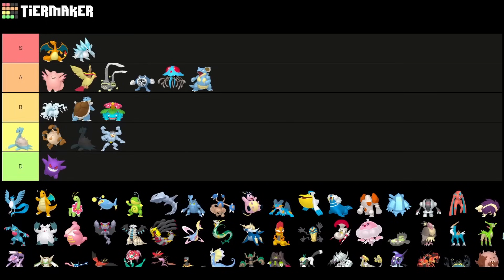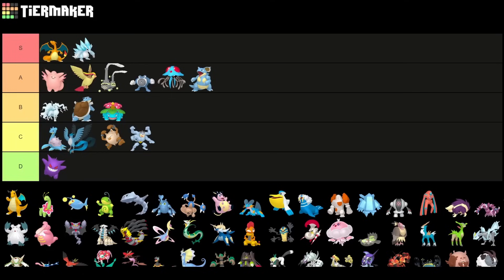Lapras I have to put a little bit lower — kind of a victim of the XL system being available. You can XL it for a little bit, but since the XL system is around, you don't really see it too often. It's not completely horrible, but definitely not that great. Articuno I think is kind of underrated — I might take a look at Shadow Articuno later because I have a decent one from the Shadow Raids. Still a little bit low, but it has some potential.